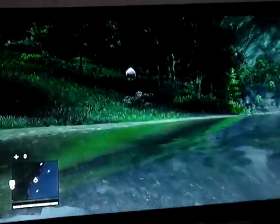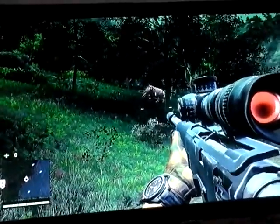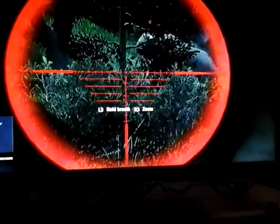Let's press L1 to aim. I can't shoot him exactly in the head. I think the rhino's weakness is on his head but it's hard for me to shoot it because my right hand is holding the controller and it's moving around.